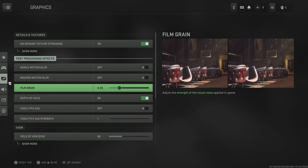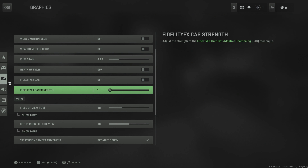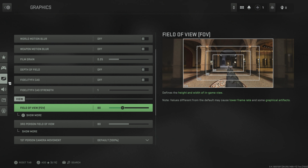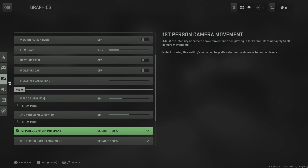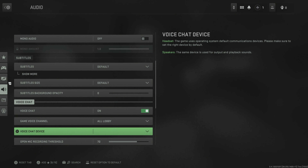World motion blur off, weapon motion blur off. I feel like you want film grain off — I can't remember. Depth of field out of focus simulates camera lens. I'm trying to look at the picture to see which one's on and which one's off. I think I want film grain off. Field of view — we'll keep it at that for now.